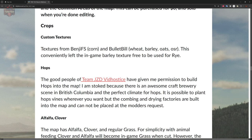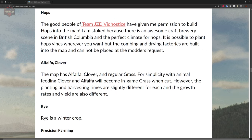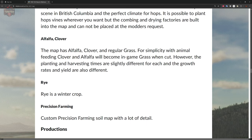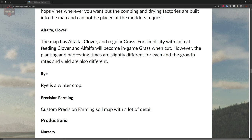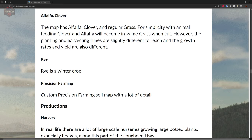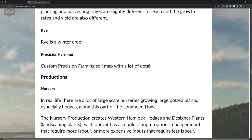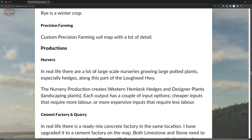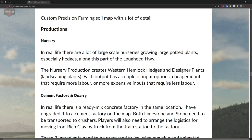The map includes custom textures from Ben GFS and Bullet Bill, and hops from Team JZD Vidhusts, available on the Giants website as part of the required mods. Alfalfa and clover are included, but mowing them produces regular grass rather than a distinct fill type — done to simplify animal feeding. Rye is also included, and there's a custom precision soil map in the release, though it appears the soil map XML isn't referencing correctly and loads the generic soil map instead.